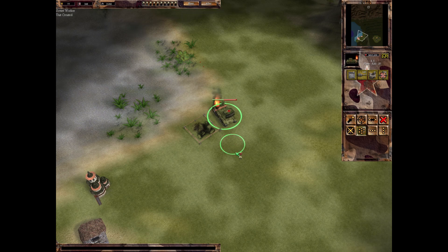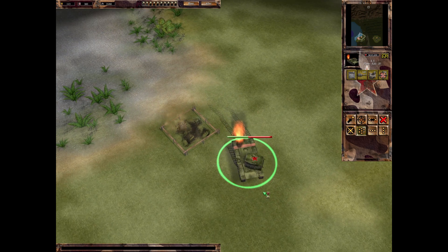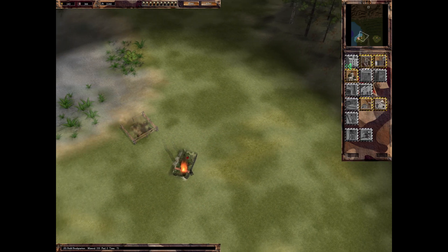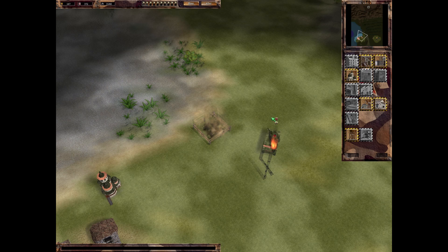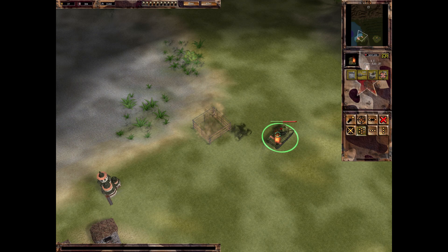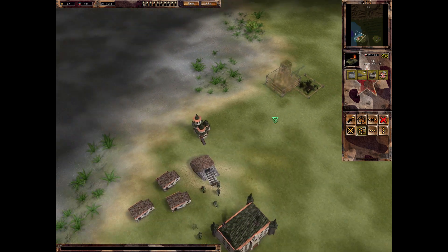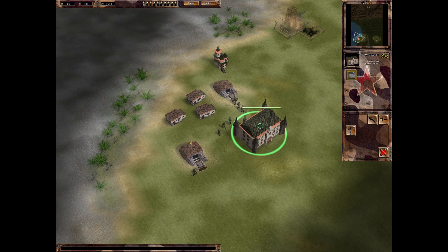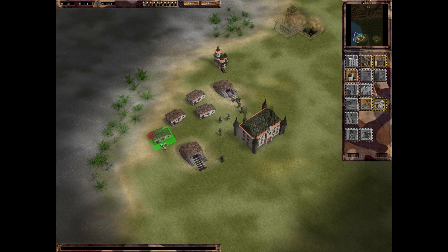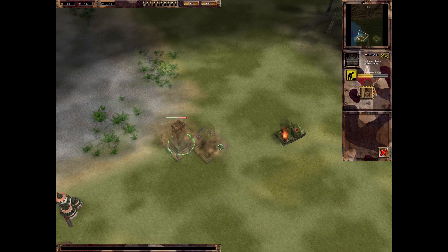Now that this wave is gone, we can take the opportunity and bring in some defenses. If you can read Russian in the Cyrillic alphabet, feel free to leave a translation below in the comment section. I probably want one more of these, at least more later naturally. And yeah, a bunch more towers - once we have four or five of those, they can actually take care of the light tanks as well.